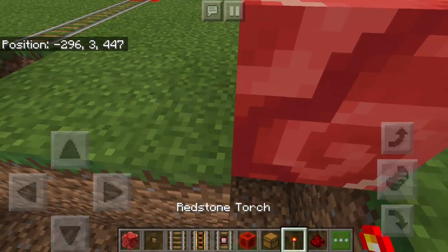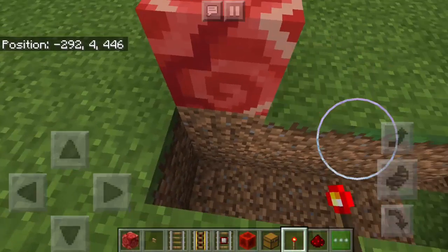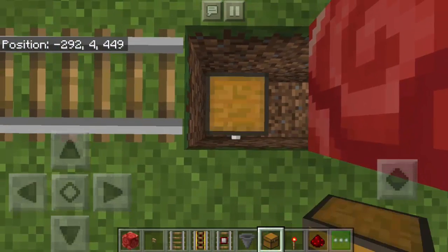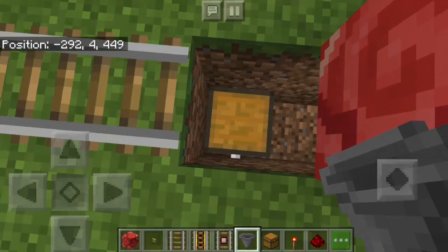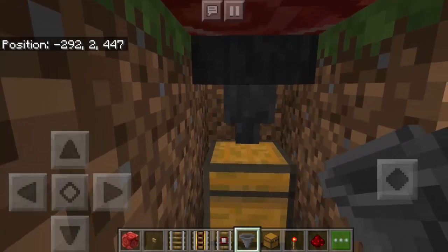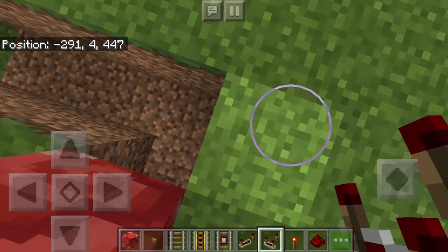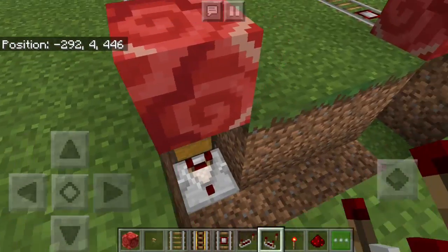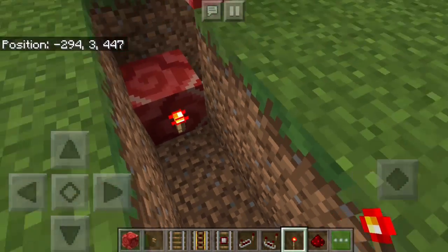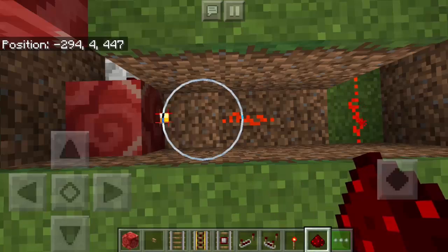And then I'm gonna put a Redstone Torch underneath the Terracotta Block just like that. Next we're gonna put a chest somewhere here and then a Hopper on top. Now make sure you are sneaking and also make sure that the Hopper is connected to the chest. And then we're gonna put a Redstone Comparator — it must be here and it must be facing this way. I'm gonna put another Terracotta Block there and a Redstone Torch somewhere here. And then we're gonna connect those Redstone Torches just like this using Redstone Dust.